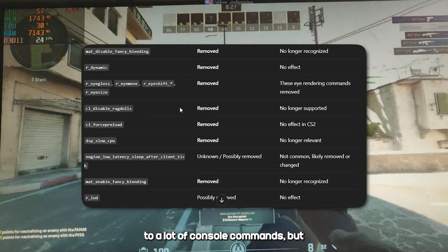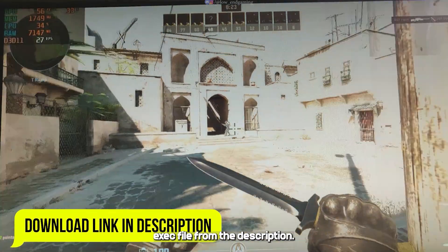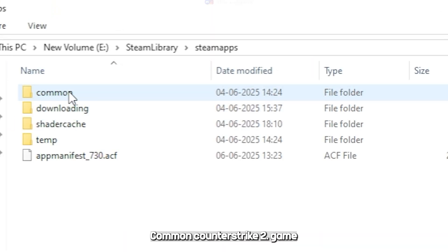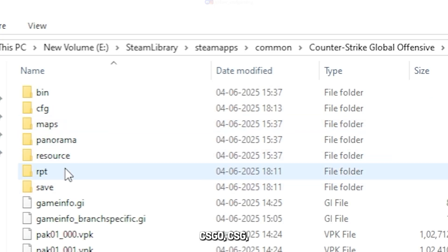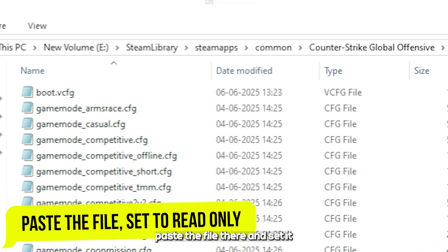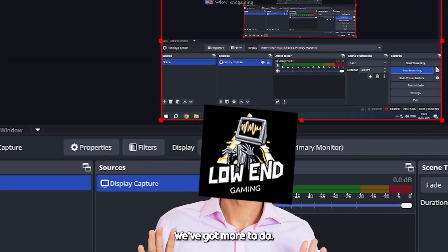CS2 nerfed a lot of console commands, but I've got a working set to boost performance. Download the AutoExec file from the description. Go to Steam Library, Common, Counter-Strike 2, Game, CSGO, CFG. Paste the file there and set it to Read Only. Don't launch the game yet — we've got more to do.